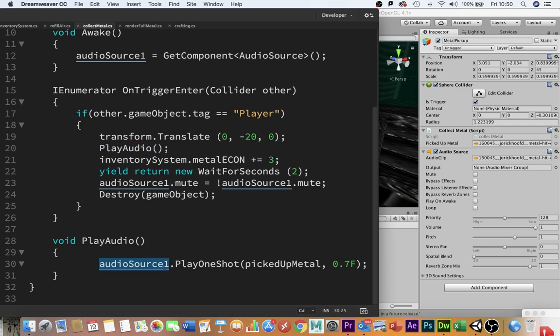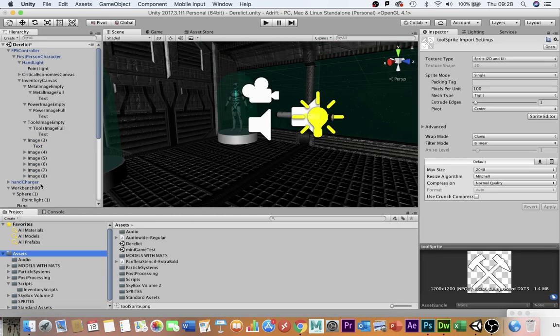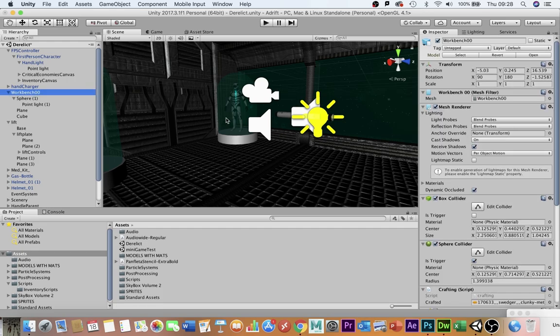The play audio function simply accesses audio source one, calls play one shot to play once, plays the audio clip picked up metal at 70% volume. In that way you can pick up this metal, add it to the inventory system, change the icon, and it will show up in your system with numbers. That's the inventory system — fairly simple and straightforward. It will only hold nine items, but for a simple game or an assignment, that's more than enough.